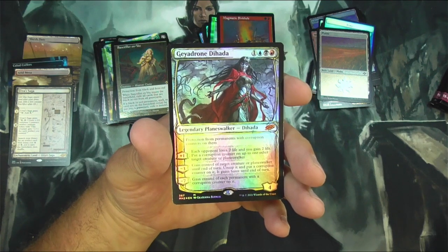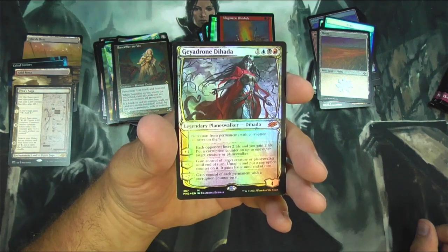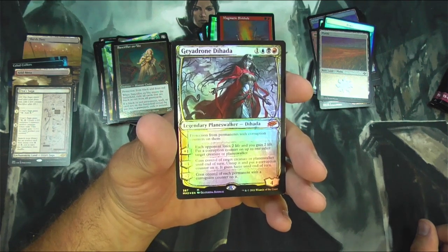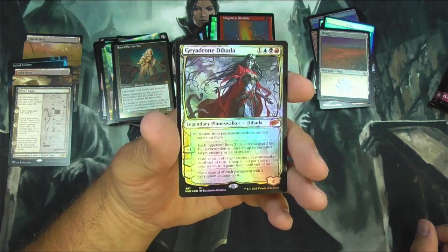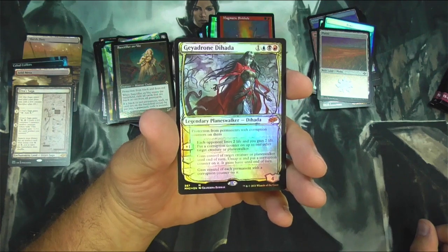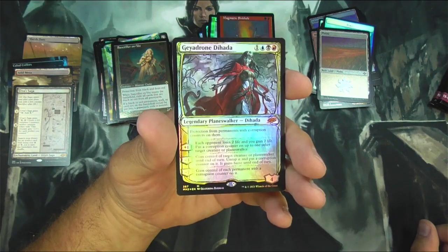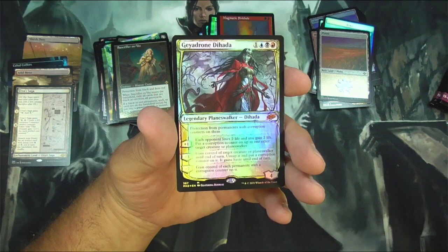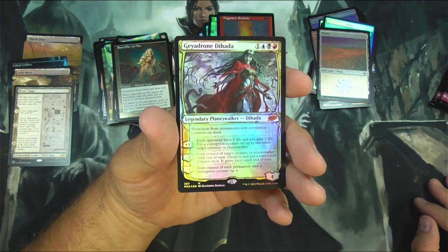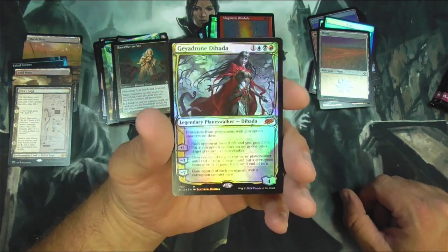Protection from permanents with corruption counters — so it'll protect itself. You can plus one it to put a corruption counter on up to one other target creature or planeswalker. That could probably get out of hand for your opponent. Gain control of target creature or planeswalker on the turn, untap it and put a corruption counter on it — gains haste. Gain control of each permanent with a corruption counter. Oh yeah, that looks like a lot of fun to play. Very nice.